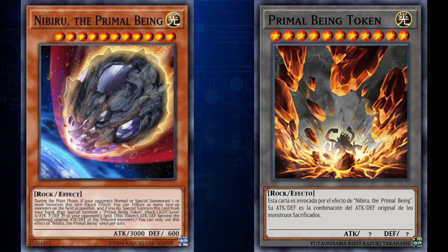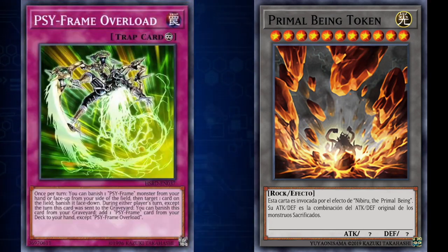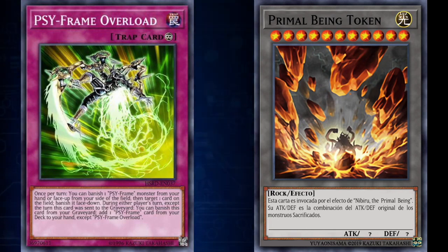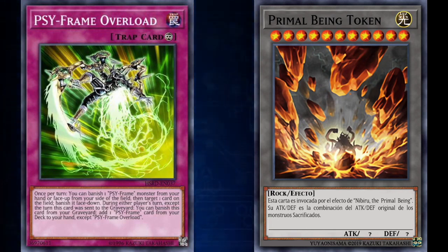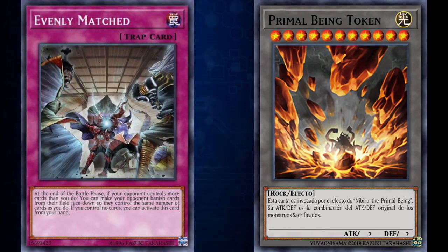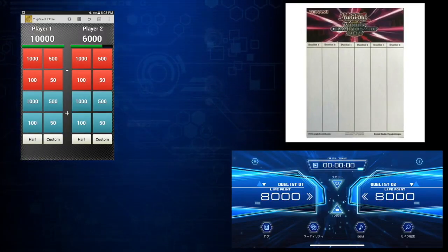If a token were to leave the field by a card effect such as being destroyed or returned to the hand, it will simply be removed from the game instead, with the exception of being banished face down. Any card effect that would attempt to banish a token face down cannot be used on a token. So a card such as Cyframe Overload, which targets a card and banishes it face down, cannot target a token. Even a card like Evenly Matched, which requires your opponent to banish cards face down, cannot be used on a token — they will choose as many other cards as possible to banish face down to resolve Evenly Matched.